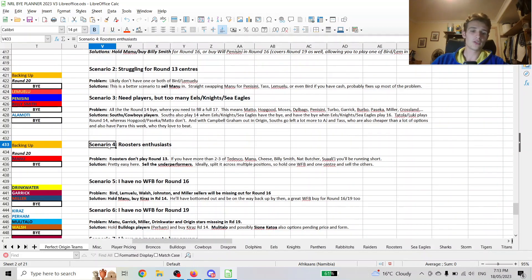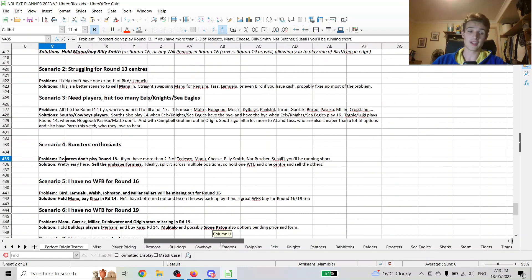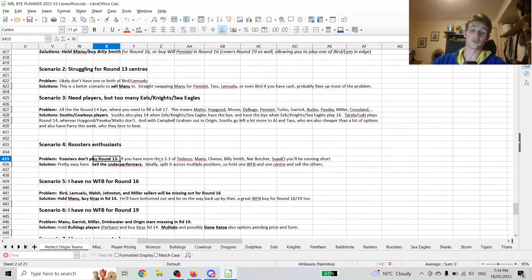Roosters enthusiasts — I know there aren't too many out there — but if you have an extra Rooster, if you have a Nat Butcher or a Suali'i, it's time to get rid of them. They don't play round 13, so you're going to be struggling big time if you have more than two or three of them. That's why I'm so big on selling Tedesco — he's going to miss Origin anyway, and round 13 is a bye. If you have Cheese, Tedesco, Manu and want to bring in Billy Smith, you have to sell one of Tedesco or Manu. You have to limit them because they don't play round 19 either.